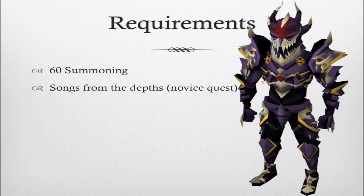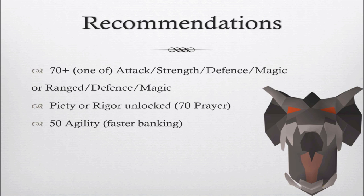The only requirement to fight the Queen Black Dragon is 60 Summoning, and one I'd recommend is the Songs from the Depths quest. It's a novice quest with almost no requirements, and it gives you a passive damage reduction against the Queen Black Dragon, so it's invaluable. For stats, I recommend 70 plus in either Attack, Strength, Defense, and Magic — or Range, Defense, and Magic.